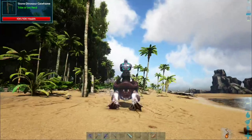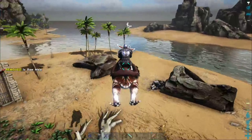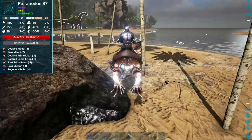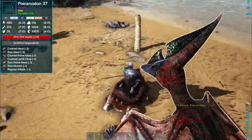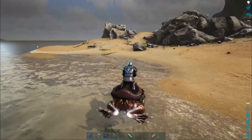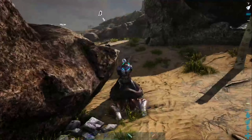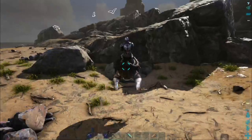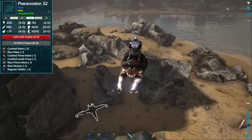I'm going to go for that level 37 pterodactyl. Wait — wasn't it level 32 before? Over in the distance there's a level 37, and there seem to be two of them. I like the red color on the other one from before. There it is — he's the level 32. So the red one is level 32 and the other is level 37. Let's go for the level 37.